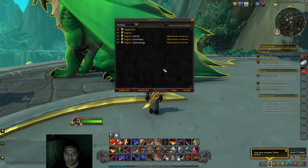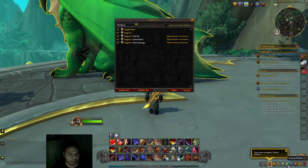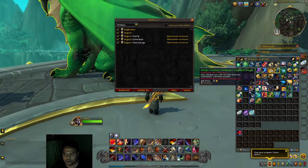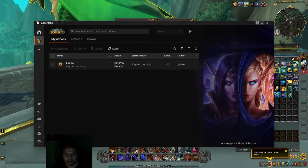I only have one add-on installed right now. It's called Background — it basically removes all the bags and combines them into one. I like that add-on so I keep it.